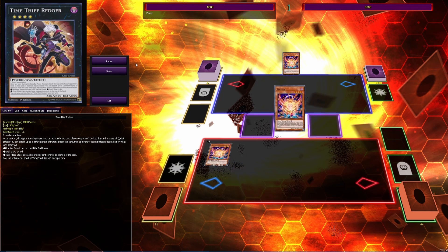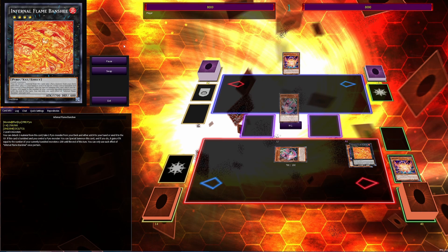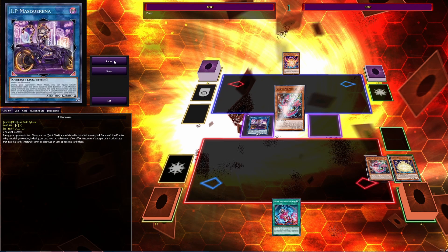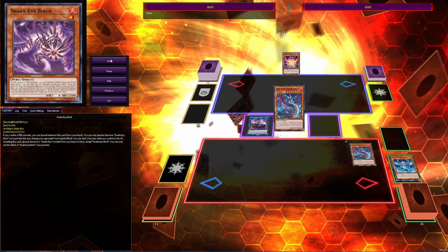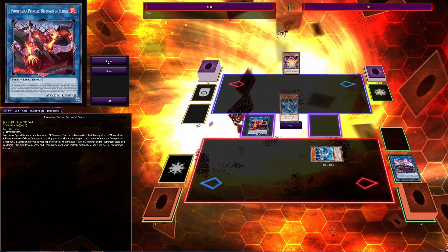So let's get started. We're gonna normal summon Aratama, activate it to add Sakitama, use Sakitama to normal summon itself, then go into Rank 4 Infernal Flame Banshee and detach one material to add Populous. Then Populous special summons itself, we add the original Sinful Spoils, link off into IP Masquerena, use Populous to put itself back in the spell and trap zone, use the original Sinful Spoils to send it to the grave to special summon Snake Eye Ash. We activate the Ash to add Birch, special summon Birch, then use the Ash sending Birch and itself to go into Flam Birch, and link into Promethean Princess.